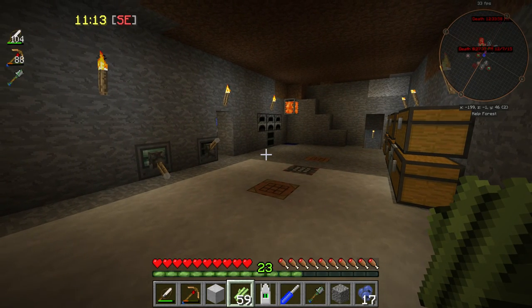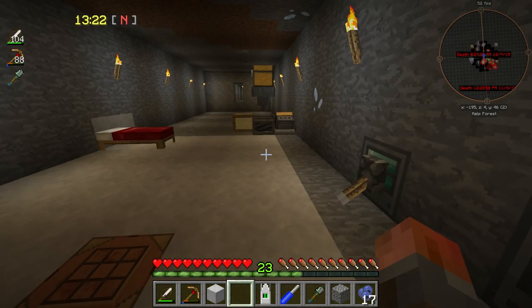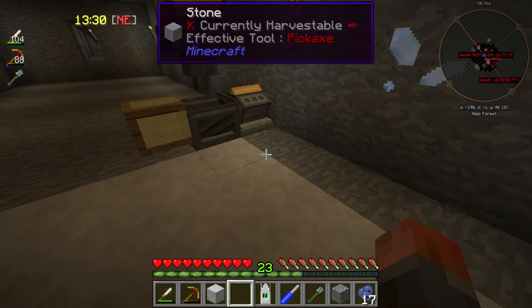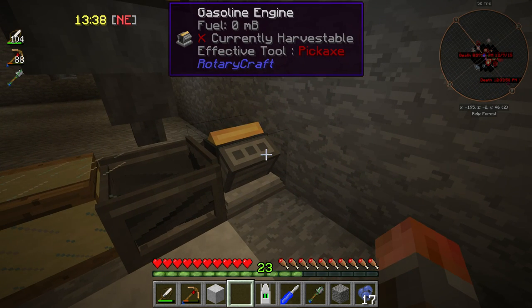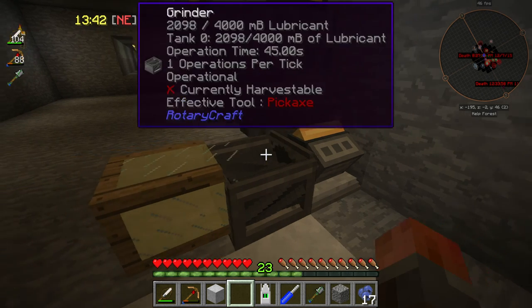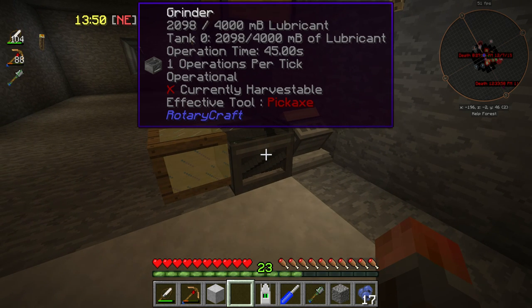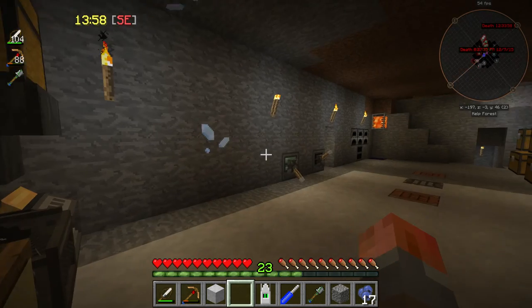We've got lubricant, we've got ethanol, we've got gasoline engines. Next, I'm going to introduce a way to bypass the problems of all these engines. Remember when I said the gasoline engine is much too low power to deal with the extractor? Well, there is one exception: if we're willing to wait and store the energy somehow - and I did mention in Rotary Craft you're not really meant to store energy - but if we're willing to store the energy and then release it in a burst, we can probably run an extractor.